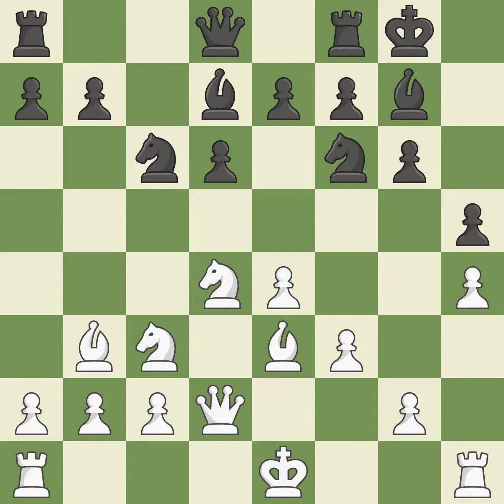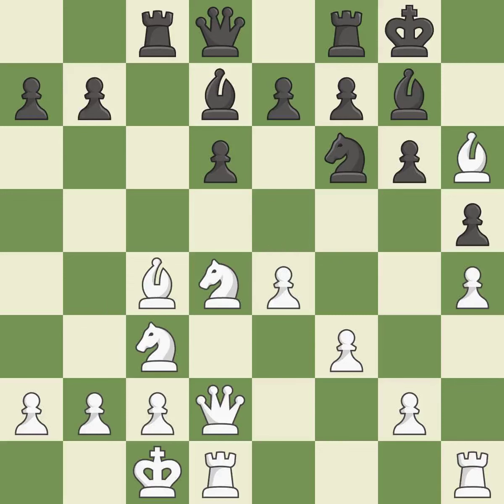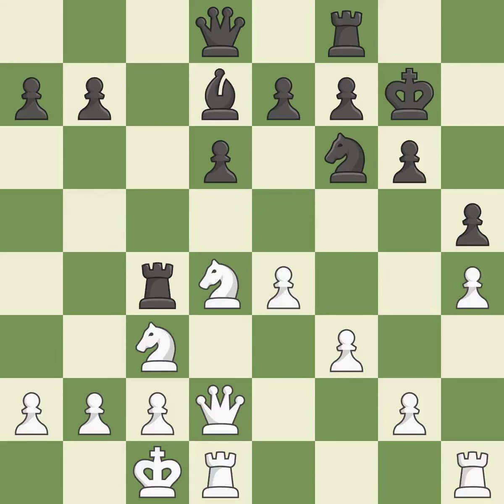A queen moves off of its beginning square and into the action. This develops a rook off its starting square, getting it into the action. This connects the rooks, which helps them coordinate together in the future. This offers to exchange pieces of equal value — an equal trade. This is the only move that works, keeping the material balance in check. It is a fair deal after all captures.